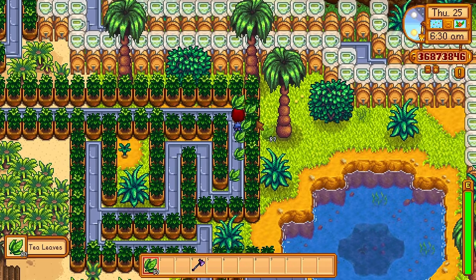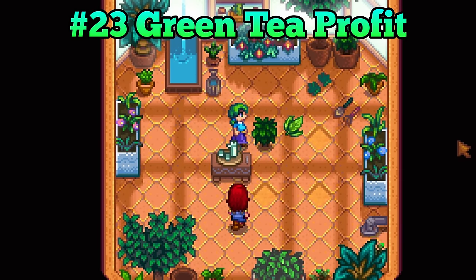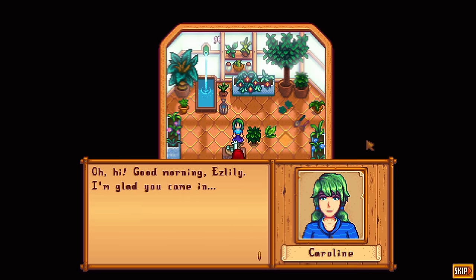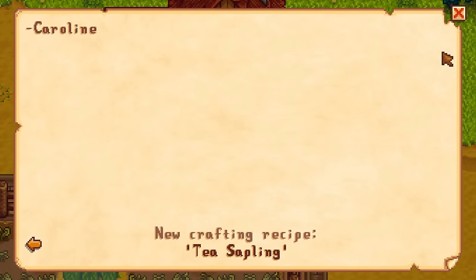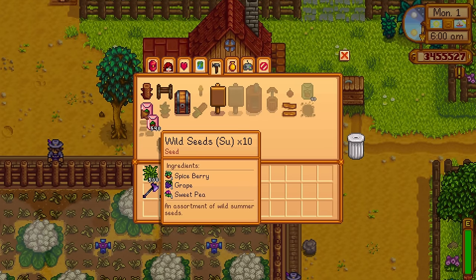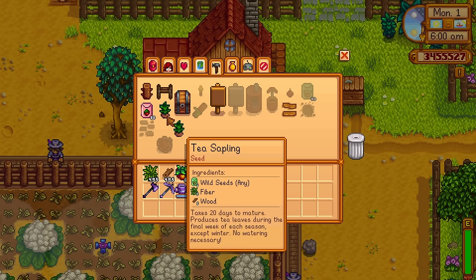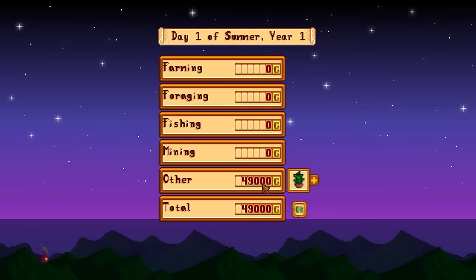You can also place tea saplings on your Ginger Island farm. Speaking of tea saplings, these things can actually be highly profitable in the early game. In a brand new playthrough, you could befriend Caroline really early and then focus all of your efforts on collecting the ingredients to craft tea tree saplings. Now instead of planting them and making tea, you could sell them for 500 gold each — 500 gold is really good in the early game.